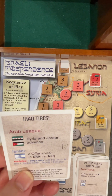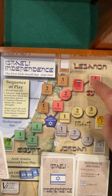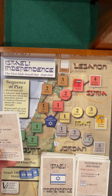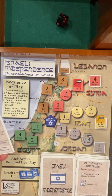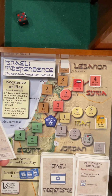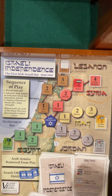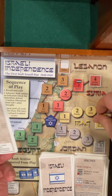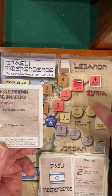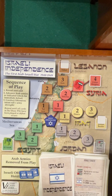Iraq tires — armistice. Iraq is going to leave the war. Syria and Jordan advance. Syria goes to Safed, Jordan to Jericho. Iraq's already back there so we'll get Iraq to leave. We have two offensives using the black die. Jordan — it fails. Try Jordan again: got him. Soviets condemn Arab invaders. Iraq left the war. Syria advances, but three offensives. Against Syria, needing four, five, or six: succeed once, then miss, then miss.